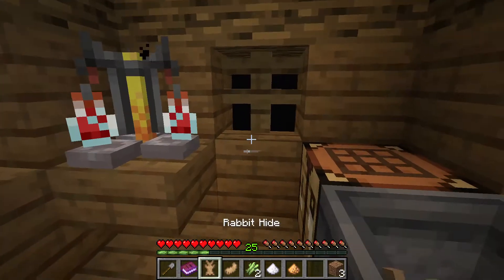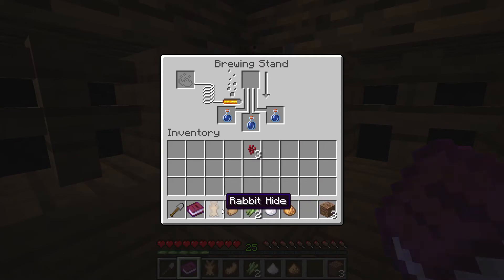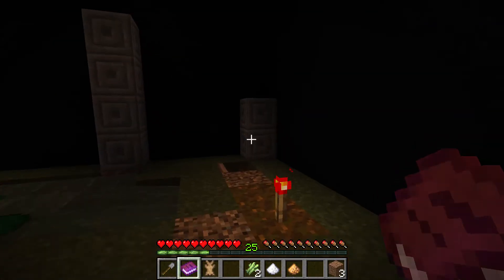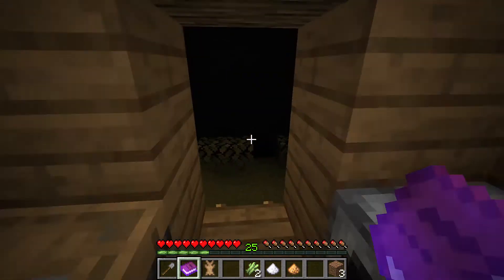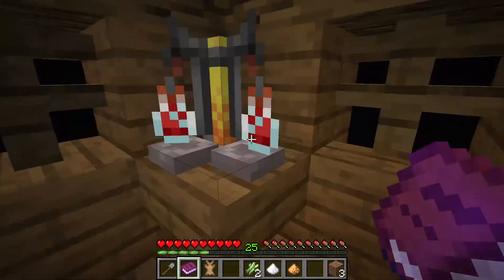We got the awkward potions and the book says rabbit's foot and glowstone dust. So let's put the rabbit's foot in there — is this gonna make a leaping potion? I think so — yeah, because then we just leap up and out of there. There's probably a button right there. Can we see it from this part if I jump? I don't see a button in there.